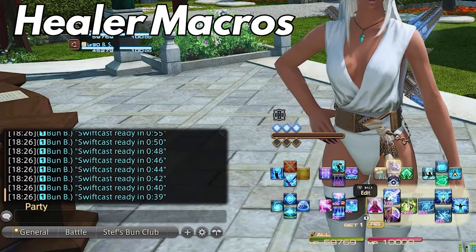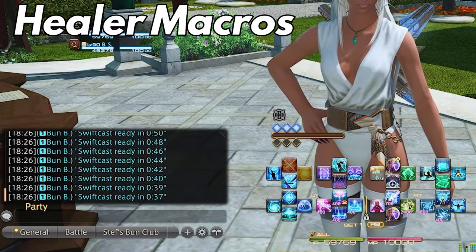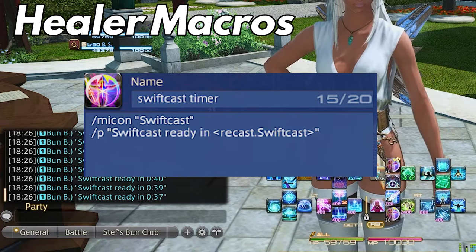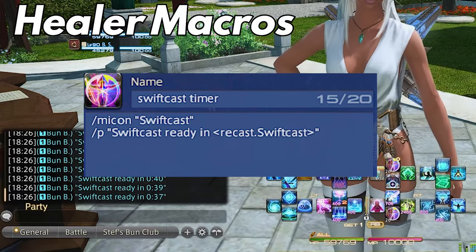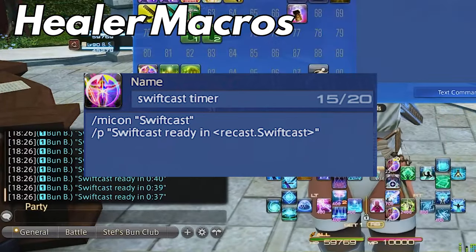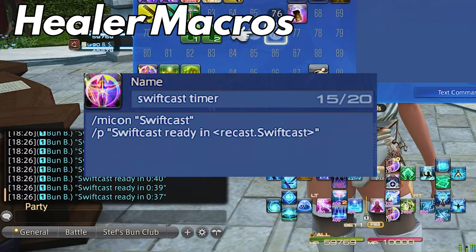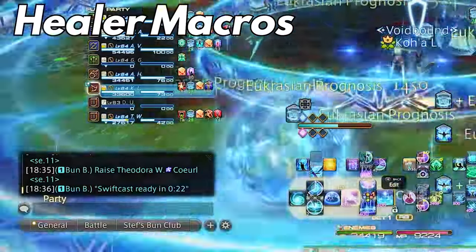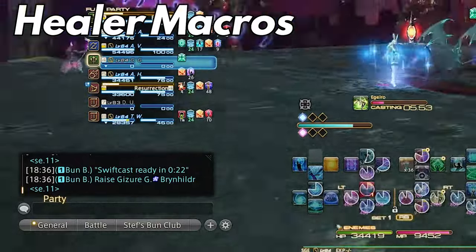Most healers will wait to raise someone if SwiftCast is going to be off cooldown soon. Also remember that these are not in place of the abilities — it's an extra button somewhere on the hotbar or cross hotbar. The macro reads as: /party SwiftCast ready [recast: SwiftCast]. This will put how long your SwiftCast is going to be on cooldown, letting your co-healer know so they can go ahead and rez instead.